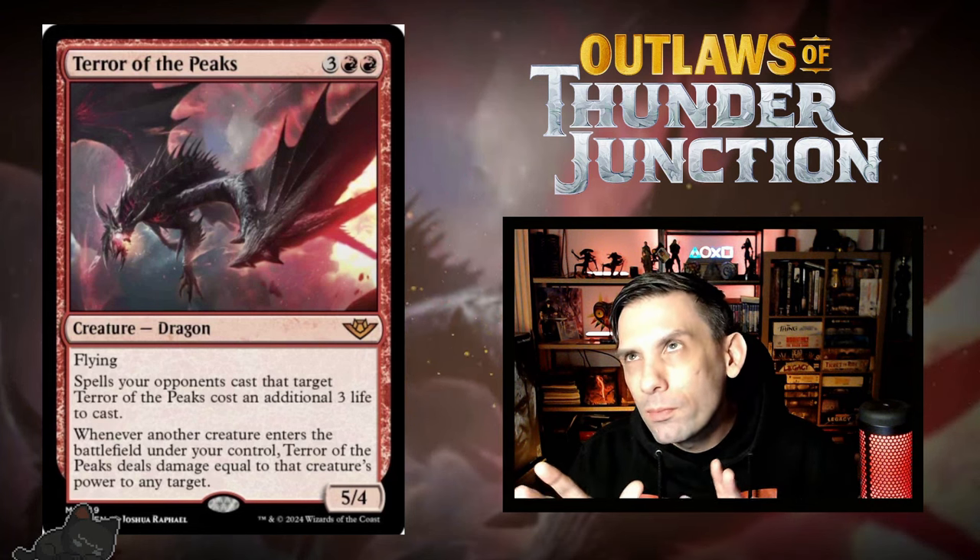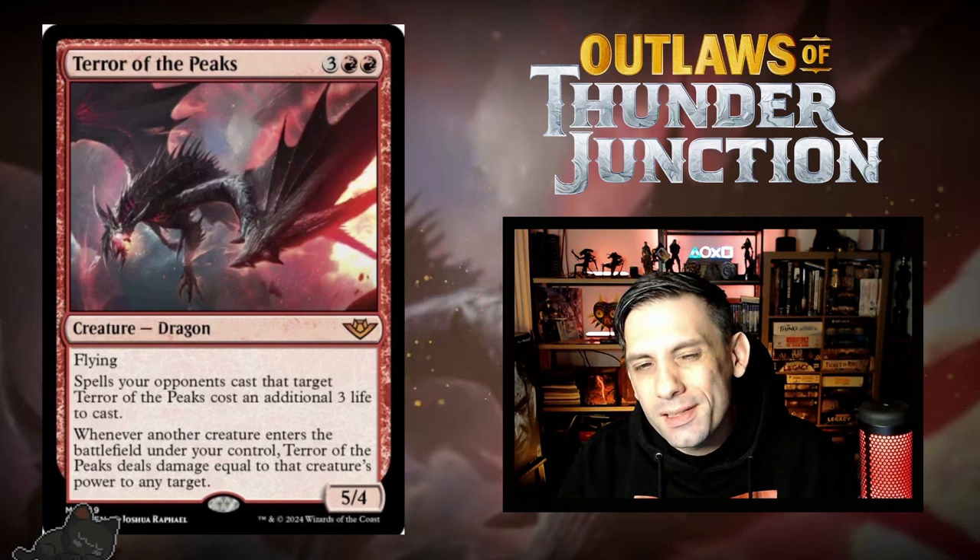With that out of the way — Terror of the Peaks. Yes, this is the first card we have to talk about when it comes to the rares. They're reprinting Terror of the Peaks. This is a good card to begin with — five mana, 5/4 Flying Dragon. Your opponent has to pay three life anytime they try to target it, and whenever another creature enters the battlefield under your control, Terror of the Peaks deals damage equal to that creature's power to any target. You can use it as removal, you can use it as damage to the face. This is already a great card and it's super expensive to get a copy, so I'm kind of happy they're reprinting it.